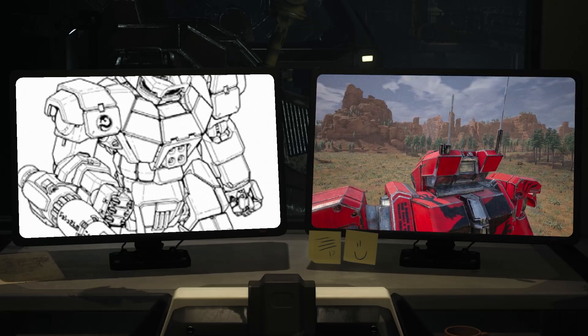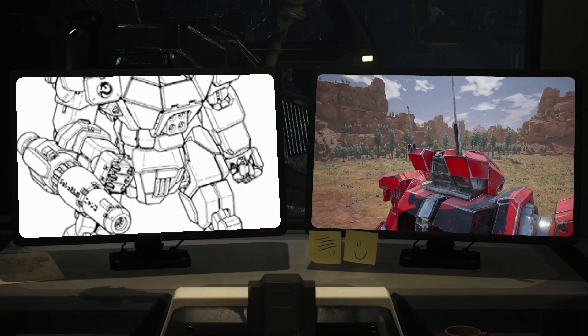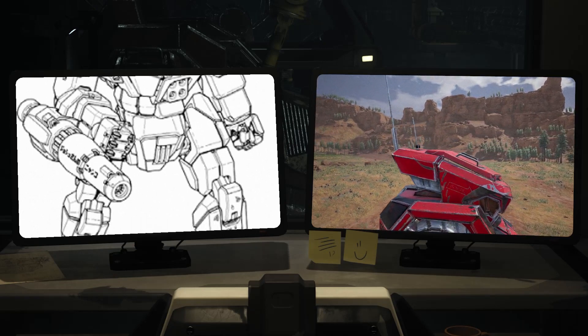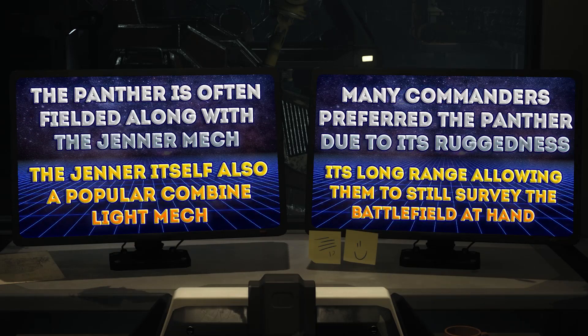Strengths and weaknesses. The Panther is an unusual brawler mech in the light class, giving it interesting pros and cons. Strengths include powerful weapons that are unexpected in its weight class, allowing it to outrange the vast majority of foes it is expected to face. Its weapons are also very flexible and able to engage at all ranges, and none of the weapons will jam up close, which will be common due to the speed of expected foes. It also has excellent potential melee capability with its full hand actuators.